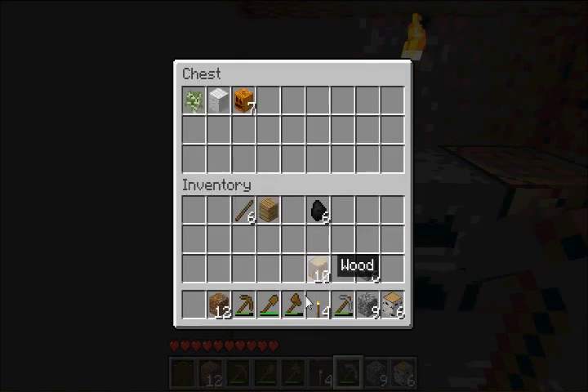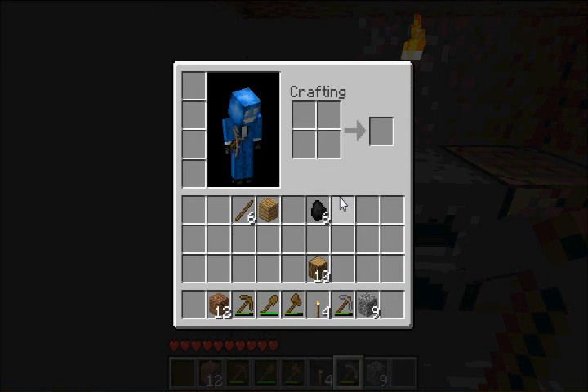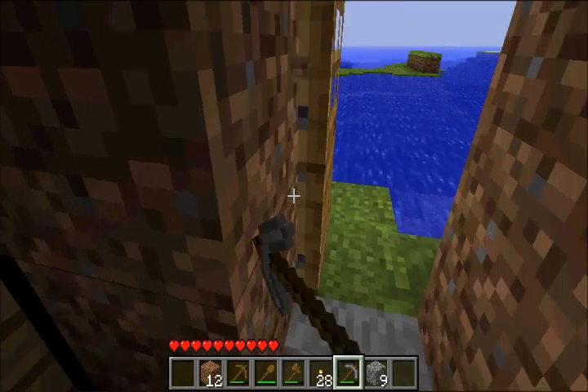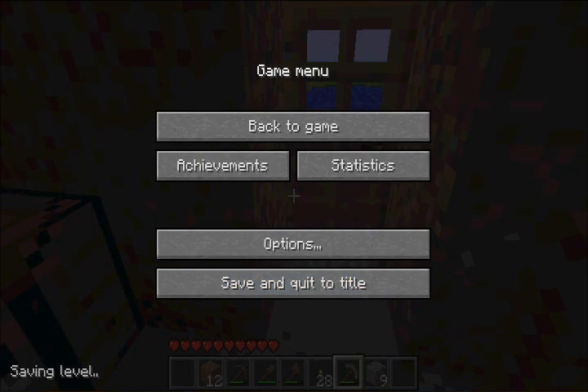So let's just put some stuff away right now that we don't really need. Now that we have more of these, to make more torches. And that's basically the starting episode. See you guys later.